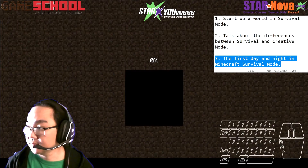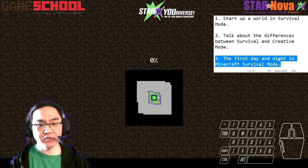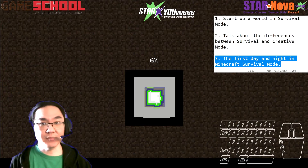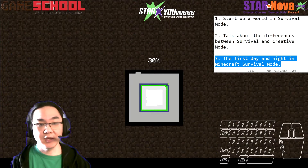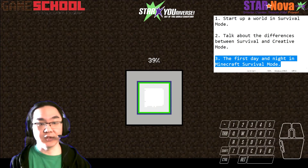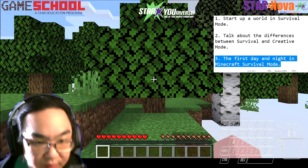The main difference between survival mode and creative mode Minecraft is that in survival mode you need to worry about your own safety. In creative mode you can't be hurt, you can't be destroyed, and you don't need to worry about food — all you need to do is go around and build like you're playing with Lego blocks. In survival mode you can only build with the blocks that you yourself have found in the world.